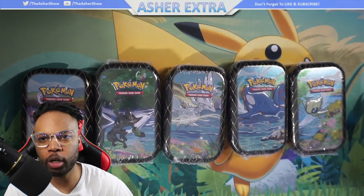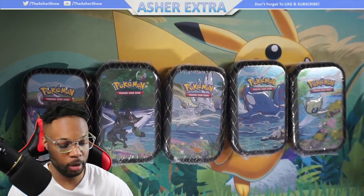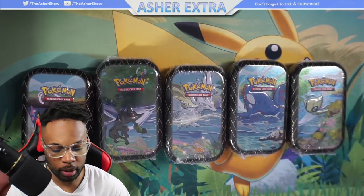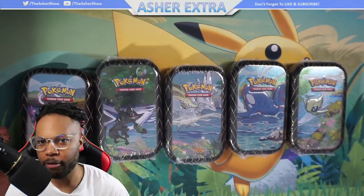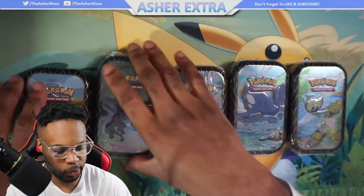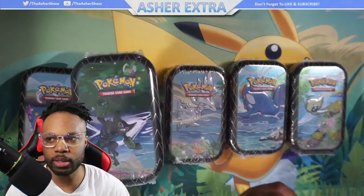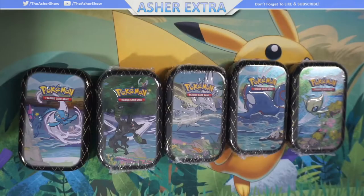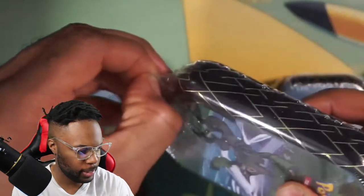It doesn't seem like people are talking about Shining Fates that much anymore because Battle Styles is out, but there's still so much Shining Fates content I need to get through. I got the tins here and a Pikachu V box I'm going to open in another video. Let's open these up first - we have Kyogre, Reshiram, Manfi, Celebi, and finally Zarude.